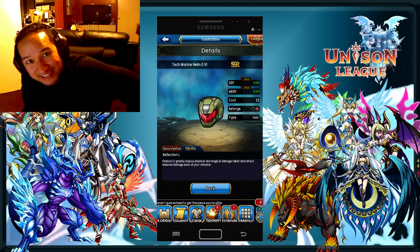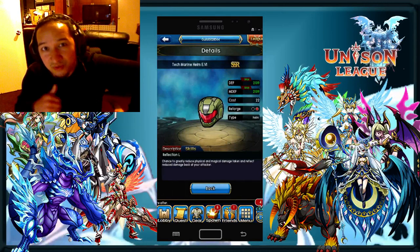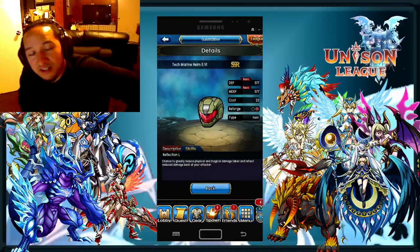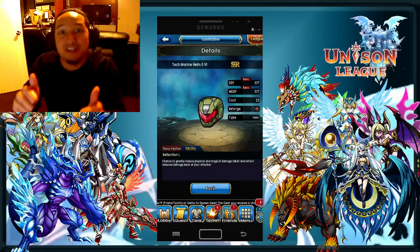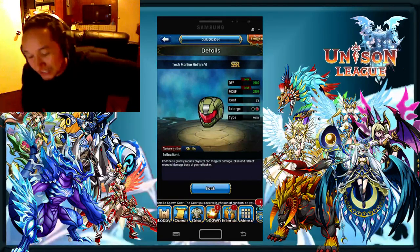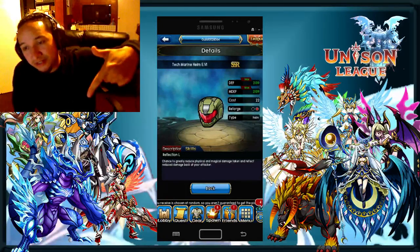This is quite honestly the best helmet in the game right now. I'll probably hold on to this account, get it to a good level, and do some beginner spawns on it. Just pulling this specific item makes this account excellent — a lot of people have spent $200 to $400 on the spawn and haven't gotten anything. That was a pretty good, crazy spawn right there.